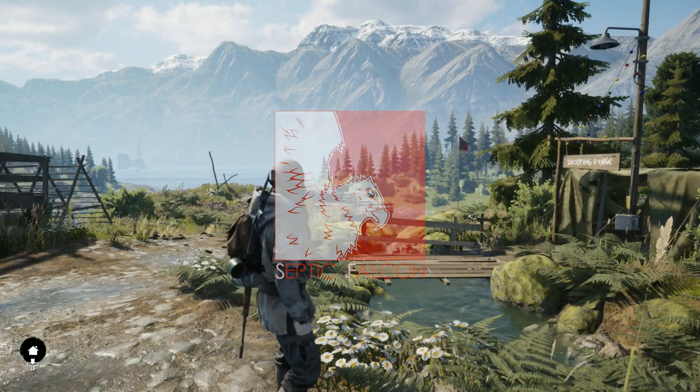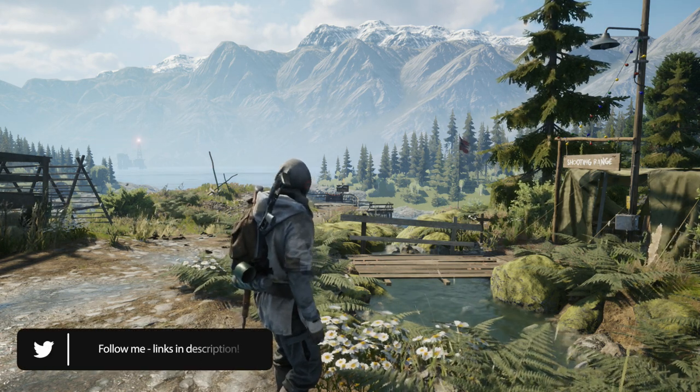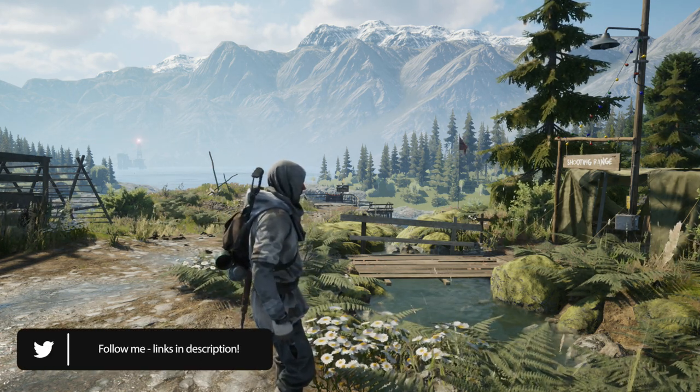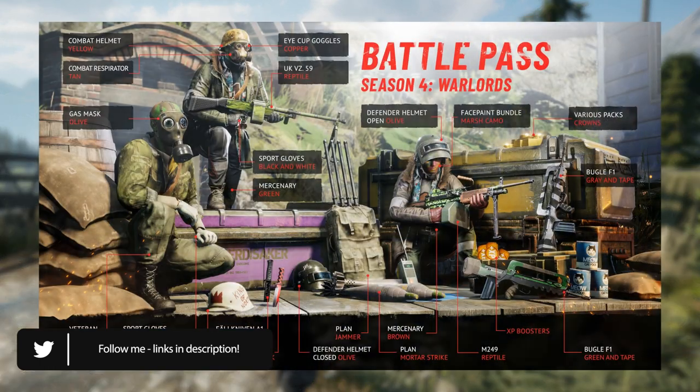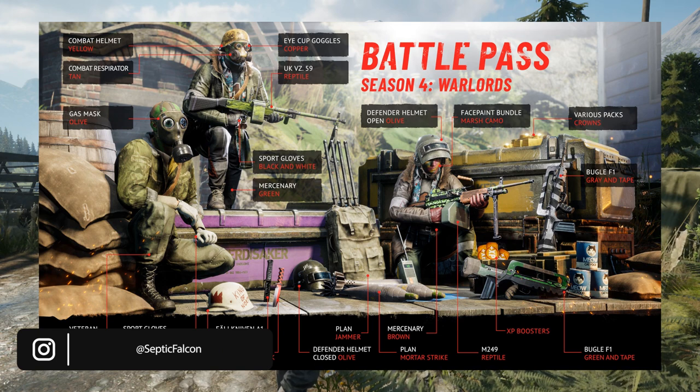Welcome to the video and welcome to Vigor Season 4, introducing the Warlords. They bring their equipment from the remnants of previous conflicts: the UK VS-39 LMG, the M249 LMG, an assault rifle, the Bugle F1, an RM-14 knife, as well as many uniform customizations. The season pass lets you unlock many of these things, and you can also cover your faces in face paints.